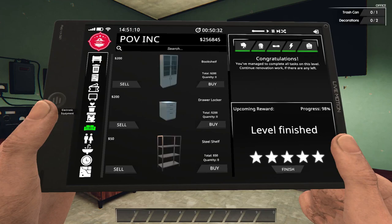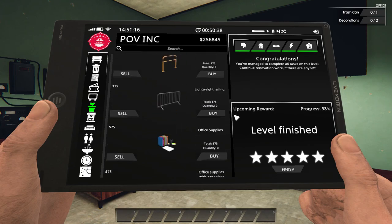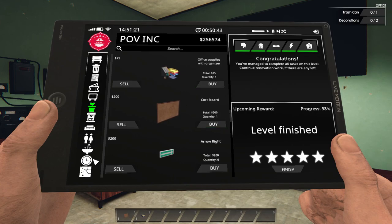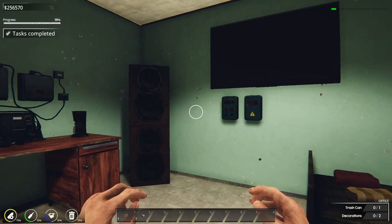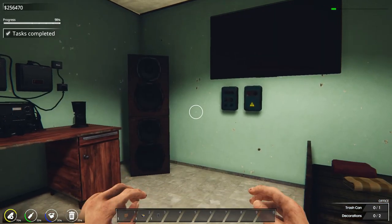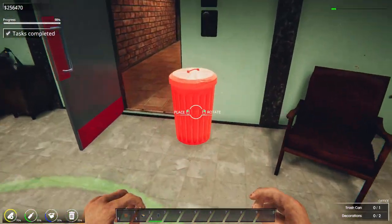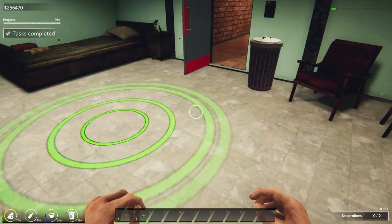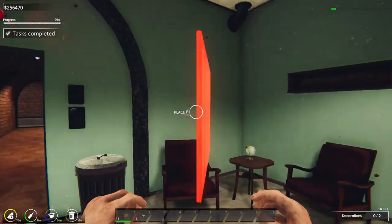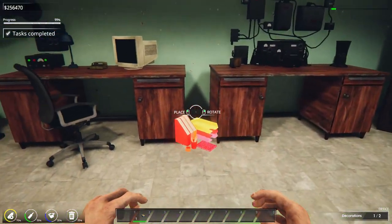We need two decorations. Let's put that and that. And I think it was a trash can we need? Yeah. We're going to go with one of these. It may seem a little bit industrial, but it's not somebody's house we're renovating — it's kind of more like an extended break room, I guess. This thing's ginormous — it's a huge cork board.